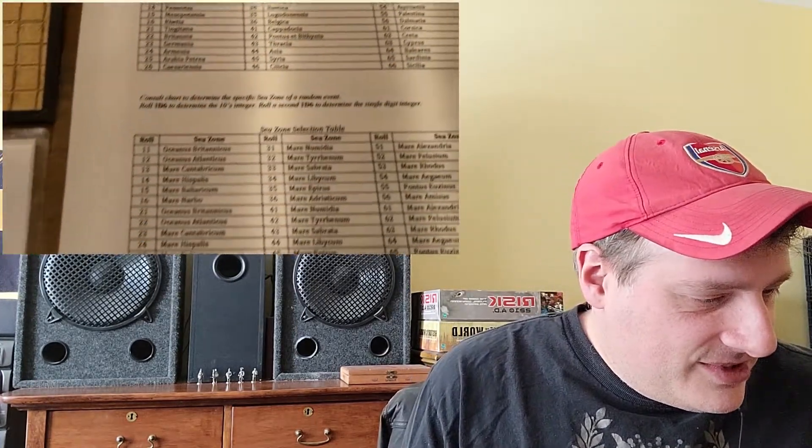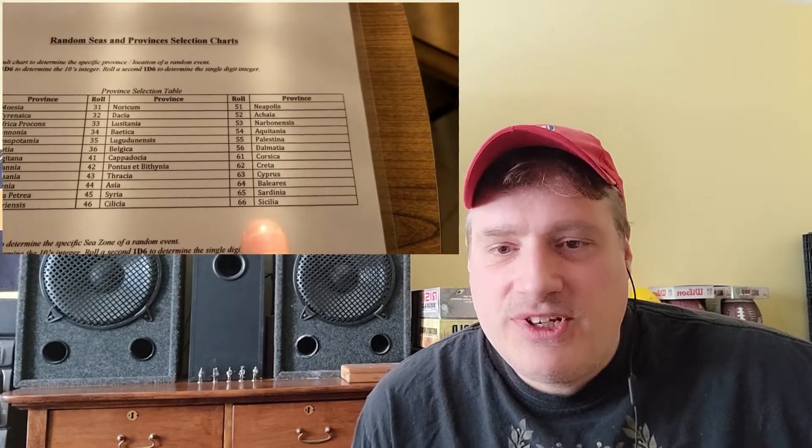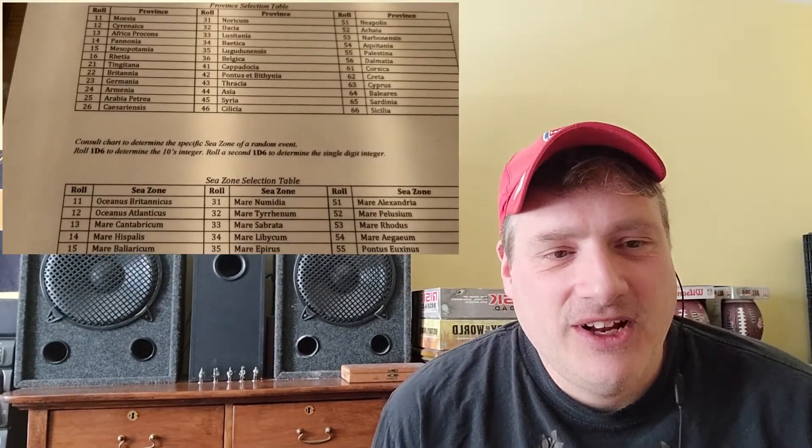As another example: first die roll is a 6, second die roll is a 6 — that would happen in Cecilia according to the chart. Some of these effects may harm your opponents, or they might unexpectedly help or hinder your plans right before you take your turn. I use the charts on BGG but I also added my own modifications and ideas.